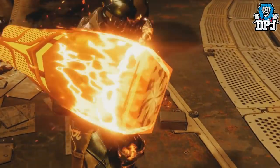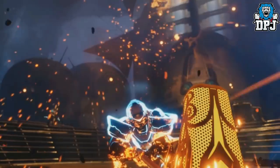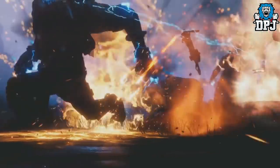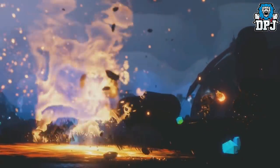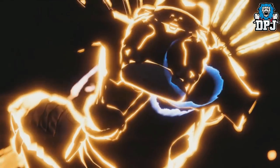They then show the new Titan Sunbreaker edition where he wields a big hammer and almost slams it into the ground, which creates a path of fire in front of him that then creates a fire tornado. There was no footage I could see of the Sentinel subclass, so that one we will have to wait and see.